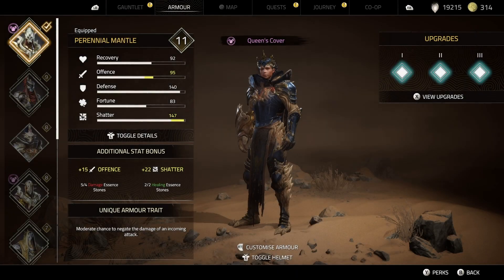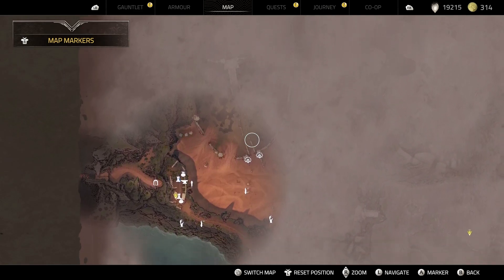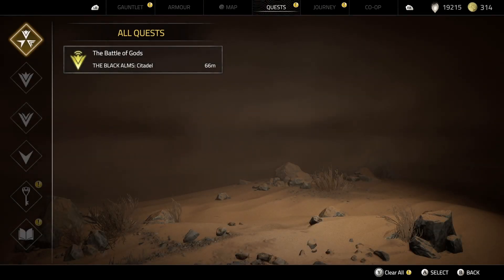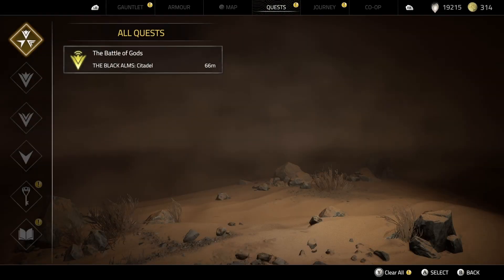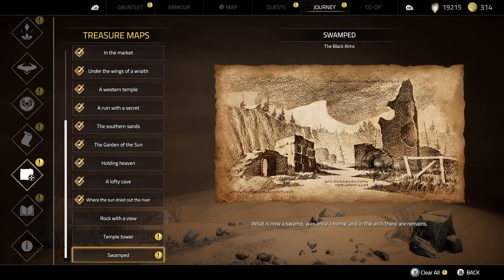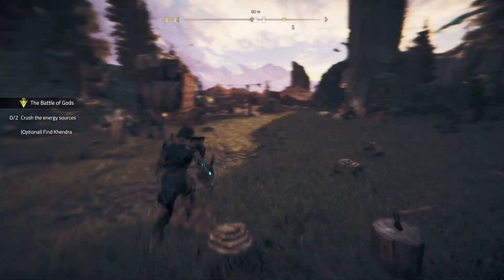That pretty much triggers another quest, which on the map it's not showing. We gotta take care of a Watcher's Fury — and we just completed it, just like that. Did that give me any special maps? Yeah, we have three right away. Wow. Mission completed.